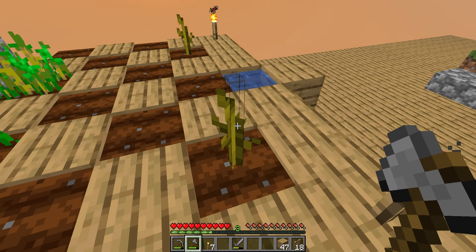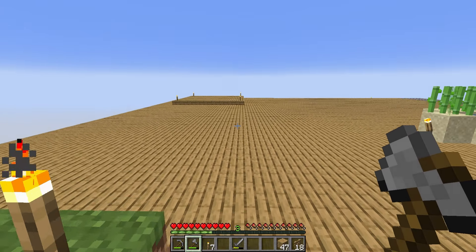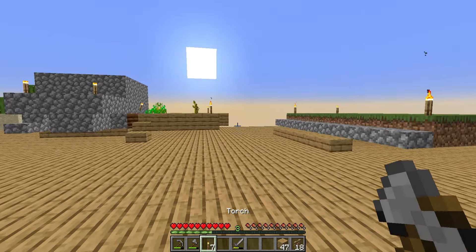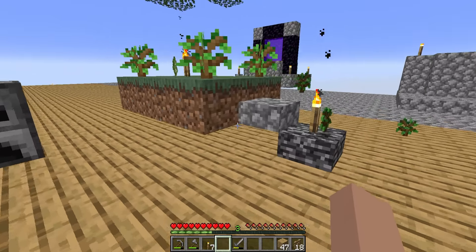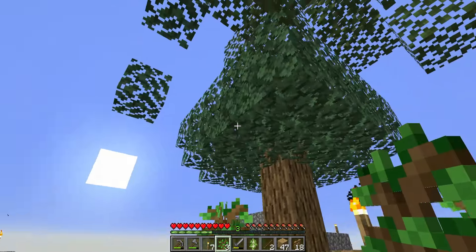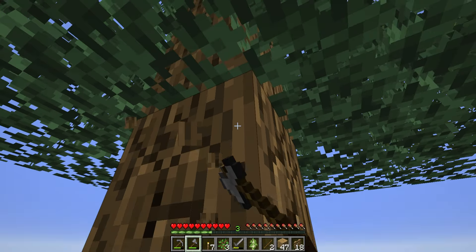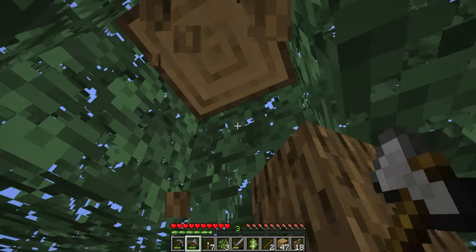I'm thinking about the pumpkin and melon farm — they're supposed to grow out of the dirt like this, they seem the right size and color, and when I check with F3 their age is set to seven so they're fully grown, but they don't seem to be producing anything. I wonder if I did something wrong in planting them. I was never particularly good at pumpkin and melon farms in Skyblock.